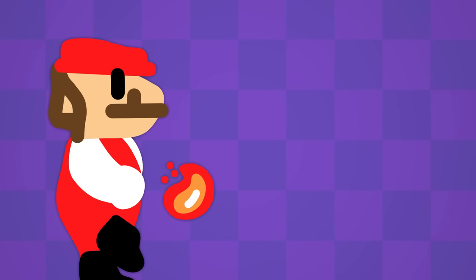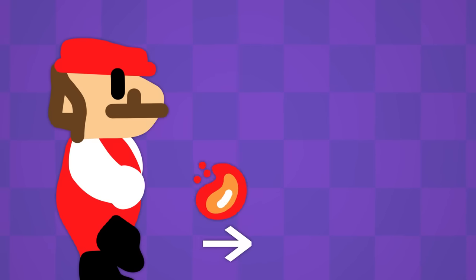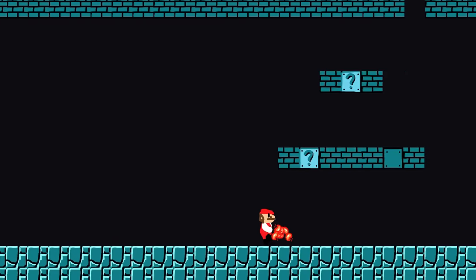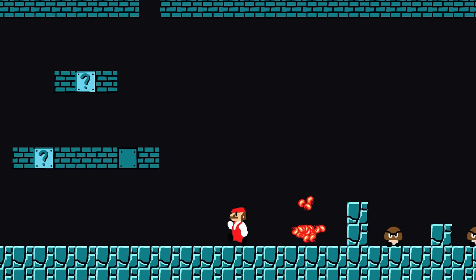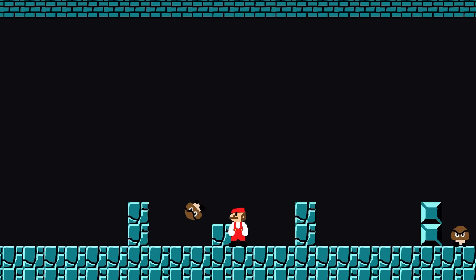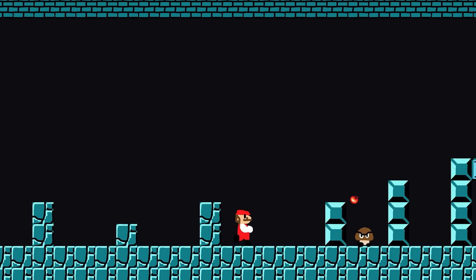So whenever you press the fire button, it spawns a fireball a bit in front of the player so it doesn't mess with any collisions, and then its velocity is set in the direction that Mario is facing. I decided to use Unity's built-in physics system to bounce the fireballs around the place, and it made it just a little bit janky, but it does the job, and of course the fireballs will kill any enemies that they come in contact with.